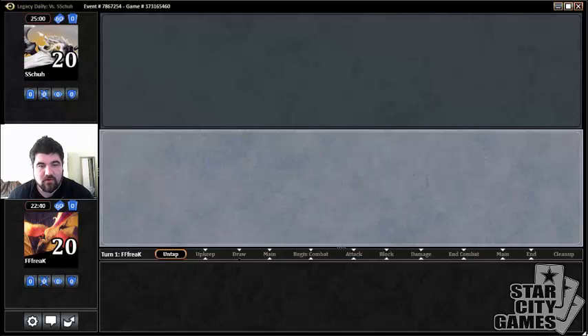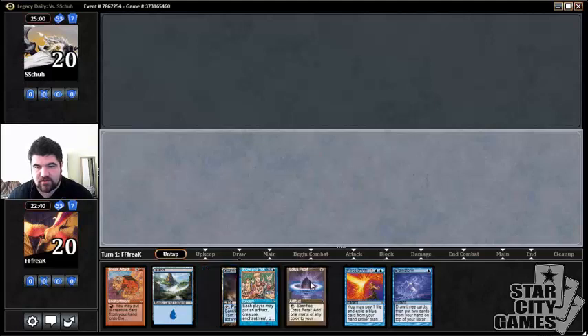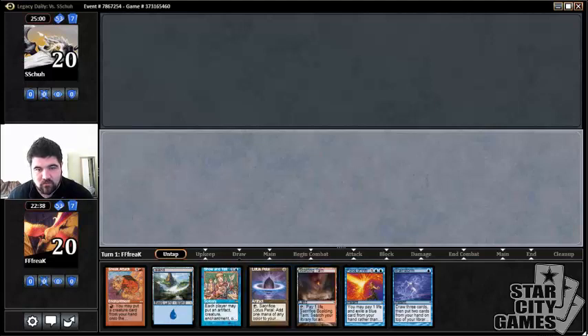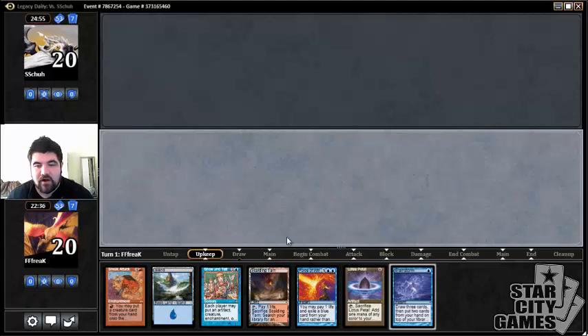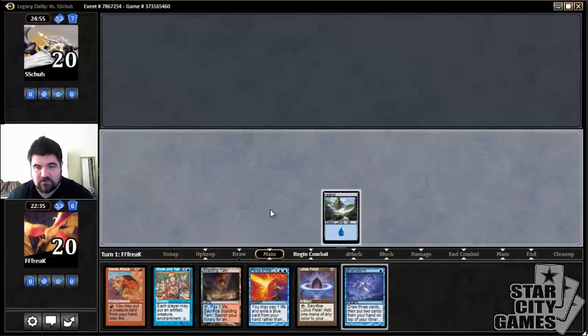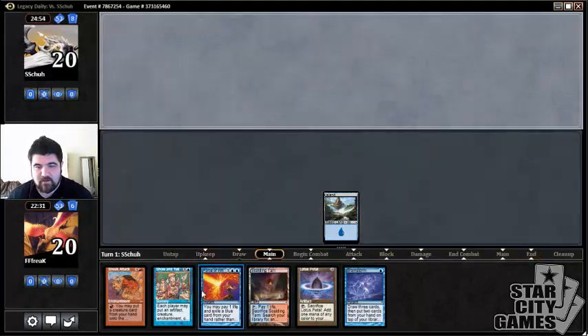We won the die roll so we'll definitely be electing to go first. We can't complain with this hand — we're gonna keep and probably turn one Brainstorm trying to find a fatty since we have Show and Tell. If we find another blue card we'll have four, but if we need to brainstorm we'll have to fetch. There might be some merit to waiting a turn depending on what our opponent does.